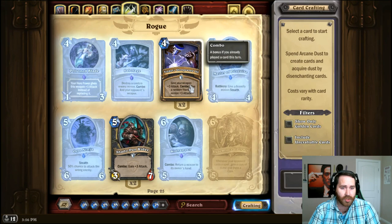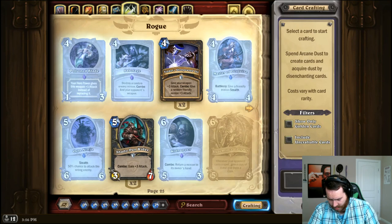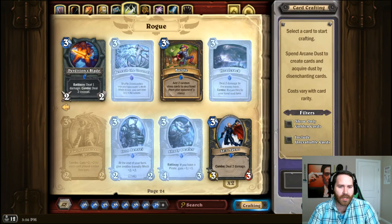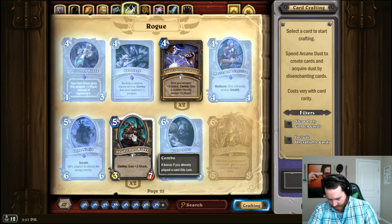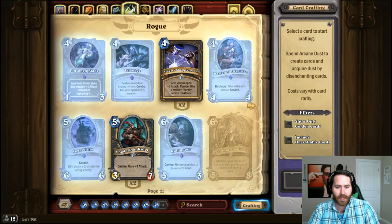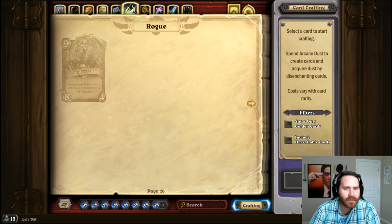If you want to run Sabotage, just run Sharp Oil instead — you can use your minion or weapon to clear their stuff and outpace them. If you wanted to run Kidnapper for that combo of returning a minion to its owner's hand, I'd just play a Boulderfish Ogre or a Shadow-Pan Rider — Shadow-Pan Rider is a great card at lower levels. For Trade Prince Gallywix, just funny. For Rhobar, just run a Nerubian Egg — much cheaper, and you do get a 4/4 Nerubian out of it.